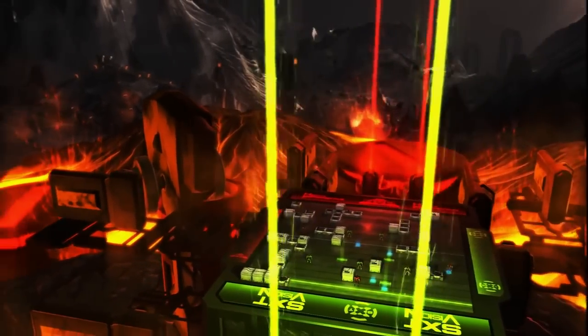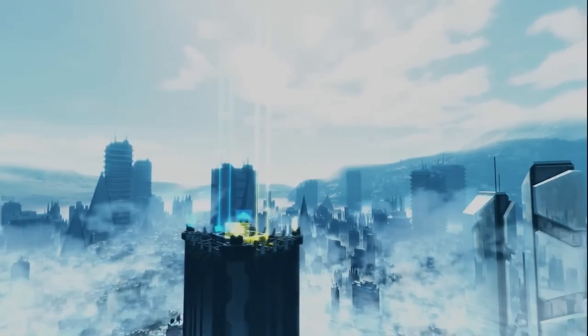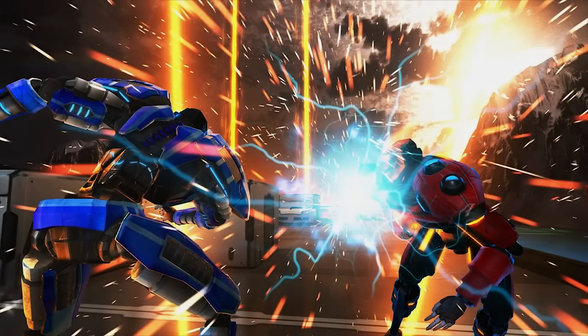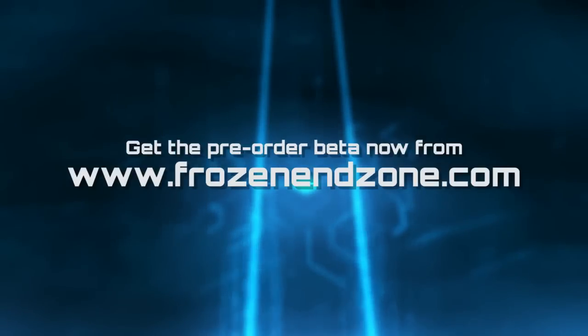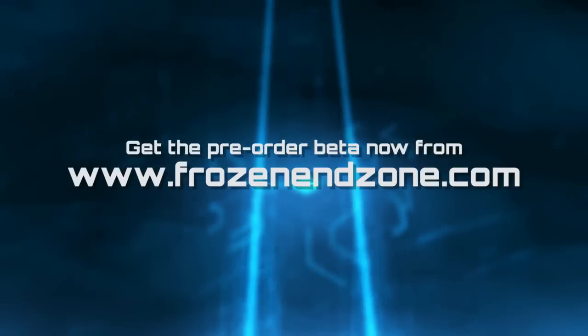We need a successful beta to allow Frozen Endzone to live up to its full potential, so if you do feel like pre-ordering, everyone at Mode 7 would massively appreciate it. You'll instantly get two copies of the beta — one for you and one for a friend — with the full version on release and optional Steam keys. We've put together some great pre-order bundles which include things like the soundtrack and a brand new exclusive EP by Nervous Testpilot, that's me. Special pre-order items including armour and a stadium trophy can be yours, as well as the chance to get your name, face, and custom celebration animation into the game.